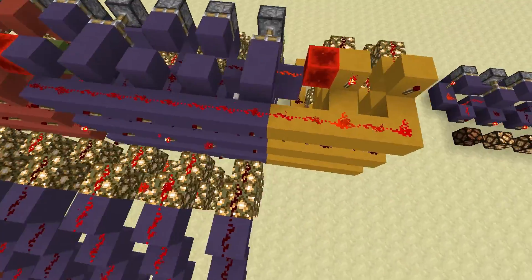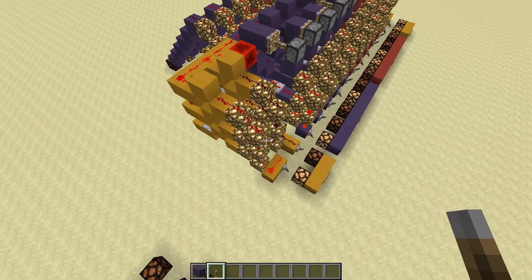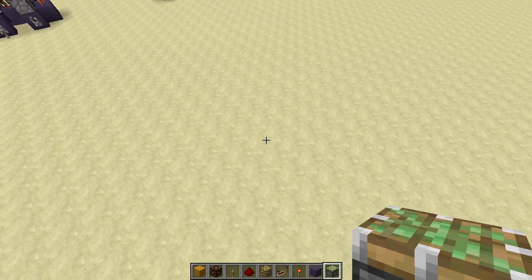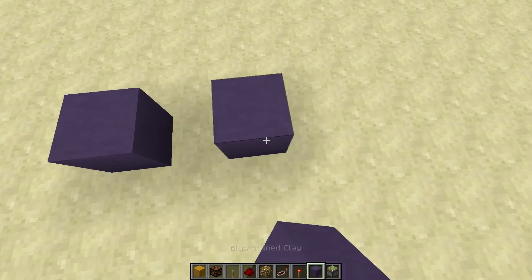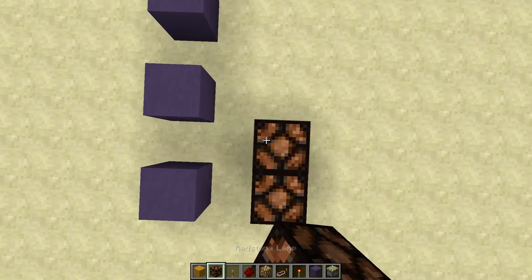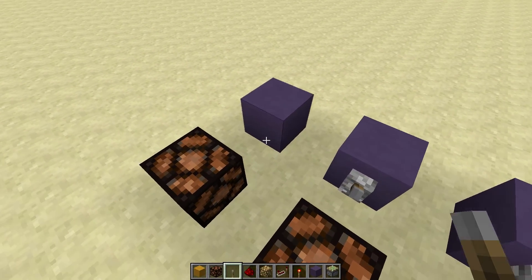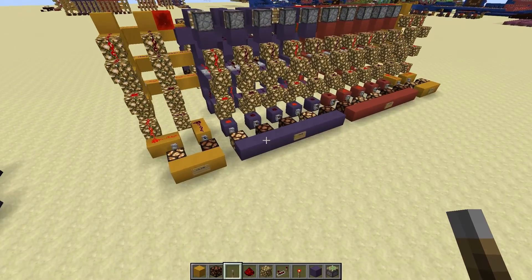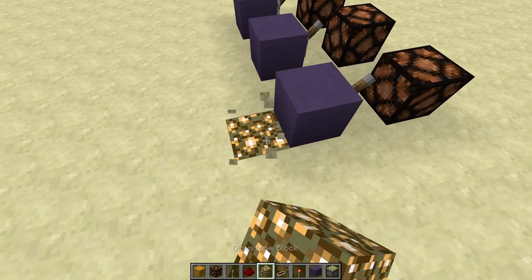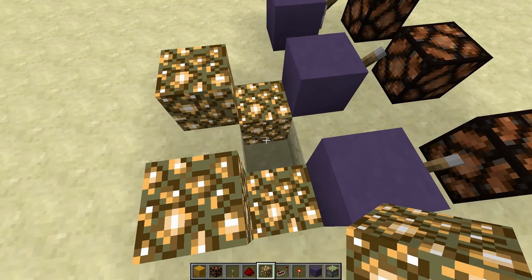We're going to build one little section of this GPU with a decoder just to show you how it basically works so you can build it yourself. There won't be a world download for now but there may be in the future. We're going to make a smaller version with just three inputs, and we'll put some redstone lamps so you can see the inputs, and some torches. Now we're just building this section here — you need the redstone glowstone towers which go up like so.